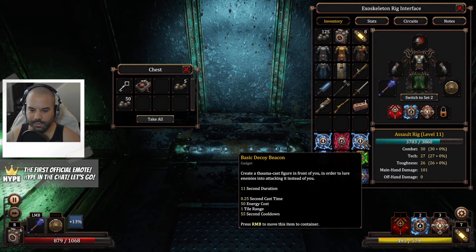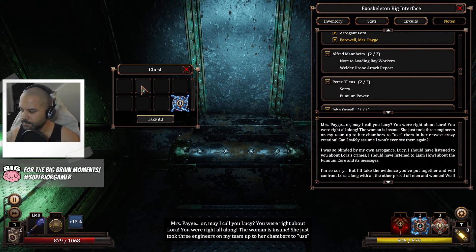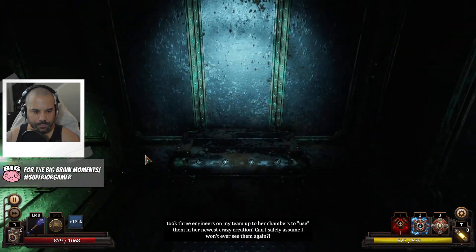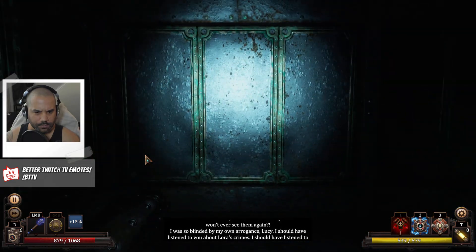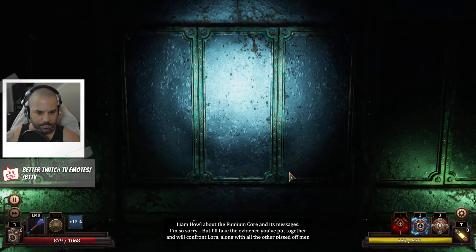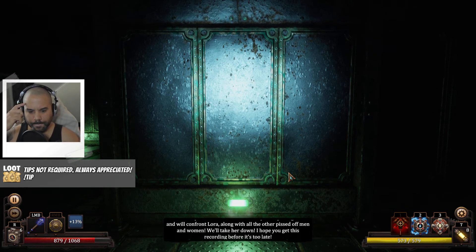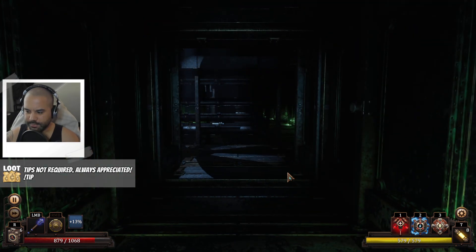Advanced decoy beacon instead of the regular one — 50 ammo, that's pretty good. Silver key — that's what we're looking for! In-game letter: 'Mrs. Page — may I call you Lucy? You were right about Laura, you were right all along. The woman is insane — she just took three engineers on my team up to her chambers for her newest creation. I was blinded by my own arrogance, Lucy. I should have listened to you about Laura's crimes, and to Liam Howell about the fumium core and its messages. I'm so sorry. But I'll take the evidence and we'll confront Laura — I hope you get this recording before it's too late.' It's probably far too late — Laura has lost her mind.